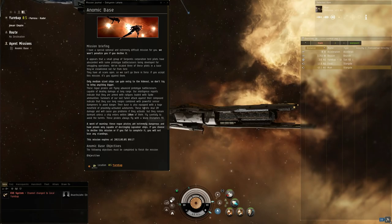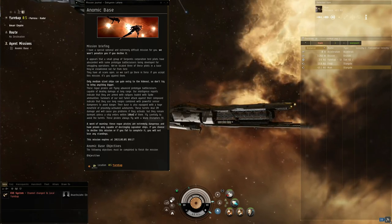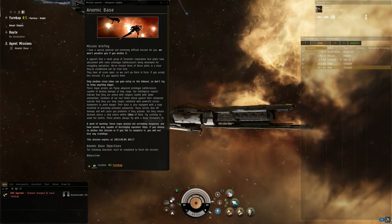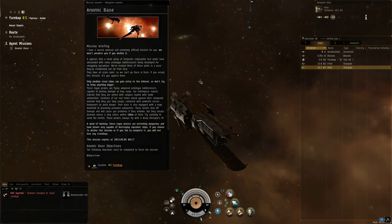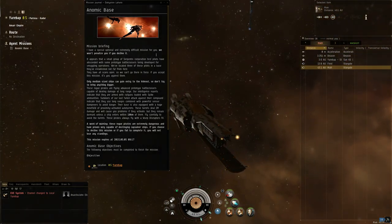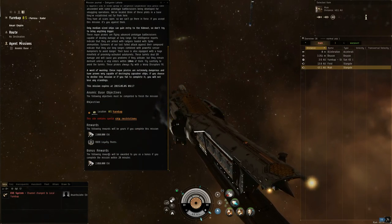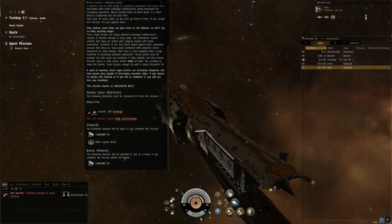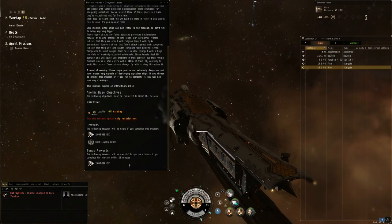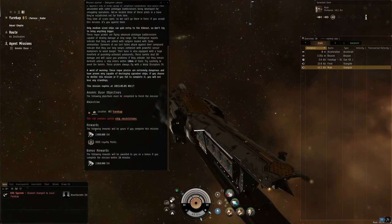Now they talk about the turrets — turrets deal EM damage and will cause problems if they activate, but they remain dormant unless a ship enters within 10km of them. So it's pretty much telling you to avoid the turrets, go around them. They also obviously fit warp disruptors, so if you get close they'll disrupt you. Now as for the rewards, I finished in 28 minutes and got an extra 2 mil — not bad rewards for level 4s.